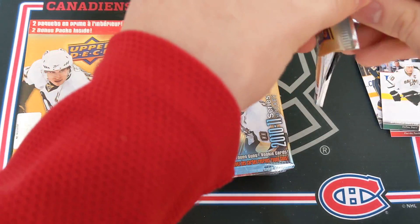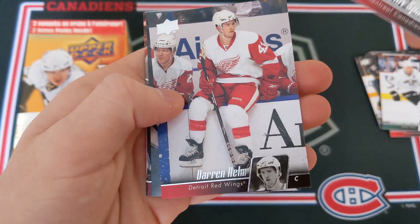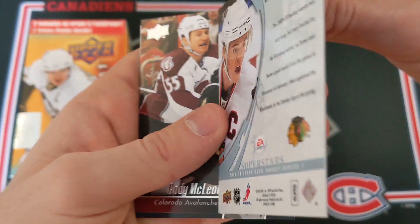Pack number 3: Jaroslav Spacek, Darren Helm, and our first insert — one of these EA Sports Ultimate Team cards of Jonathan Toews. Such a weird card. I don't know why they did these — I guess it's a promotion for EA Sports NHL. We've got Cody McLeod and Derek Roy.